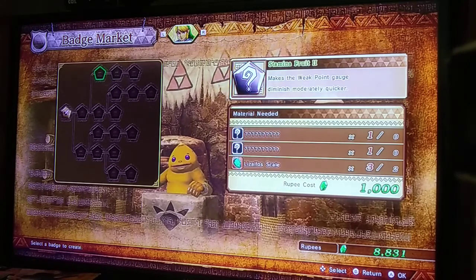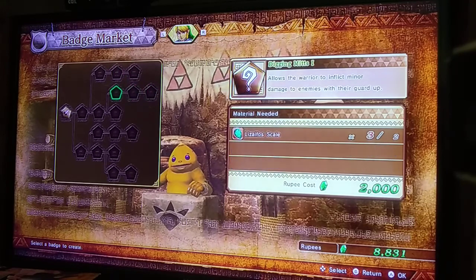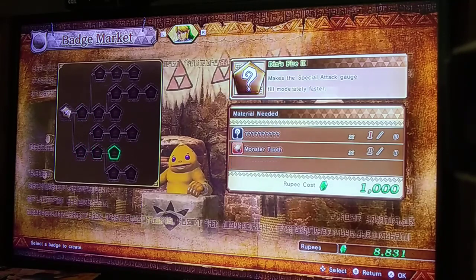Stamina fruit increases — it makes the weak point gauge diminish faster. Digging mitts allows you to inflict damage to enemies while guarding. And then Din's Fire allows you to fill your special attack gauge faster. Fierce Deity's Mask lets you fill your special magic uses.